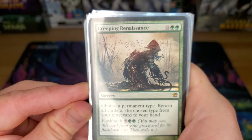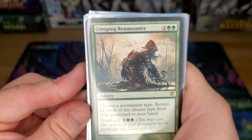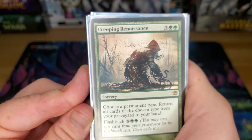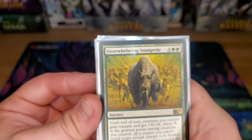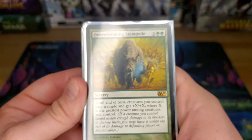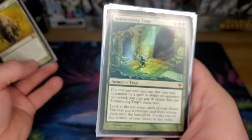Creeping Renaissance — choose a permanent type and return all of those from your graveyard to your hand. Usually it's going to be creatures for me, sometimes enchantments. If I've destroyed all lands, I'll bring back lands. It has Flashback for seven. Overwhelming Stampede — giving every creature Trample and +X/+X where X is the greatest power I control. Sometimes I'm only giving creatures +2/+2, but they get Trample; sometimes I'm giving them +10/+10. It all depends on what's on the field.